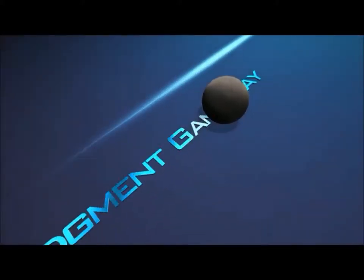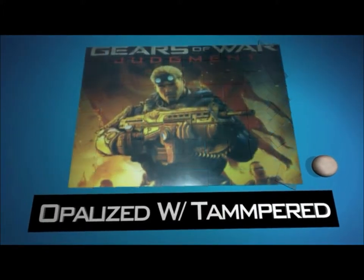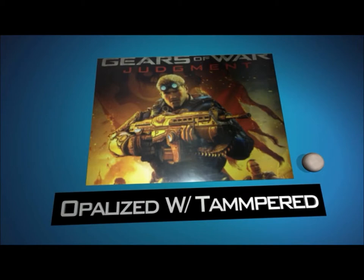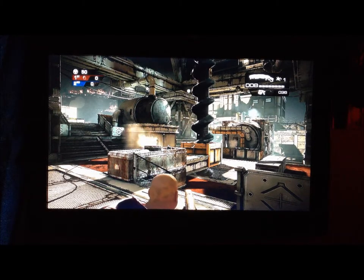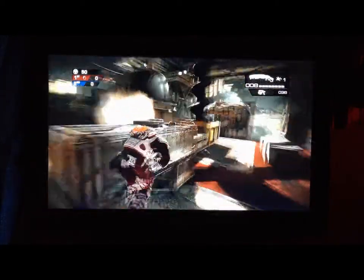Kane is in the building. Alright, hey guys, it's Opalize here. I'm showing you the easter egg on Rig — you can get a gas mask.